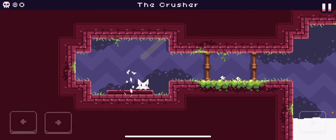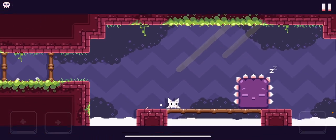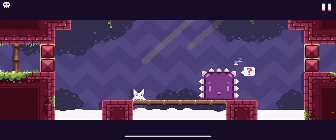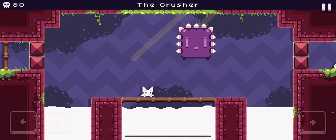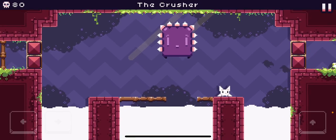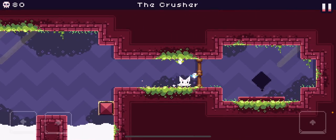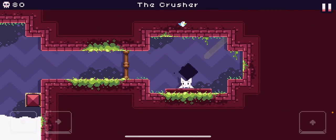Crusher. I think this stage is pretty self-explanatory — you kind of just don't get crushed. Wait right there, have them jump there, and we are done.